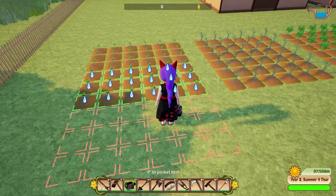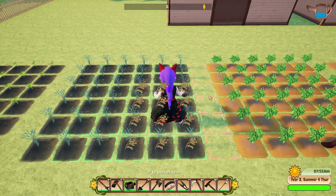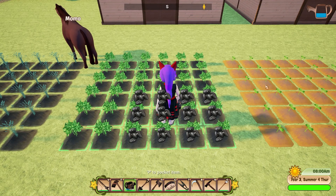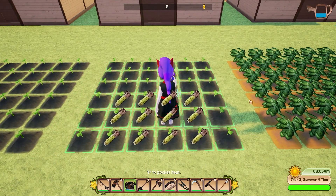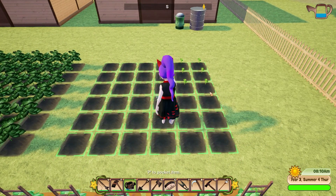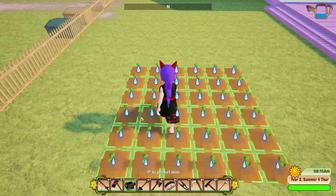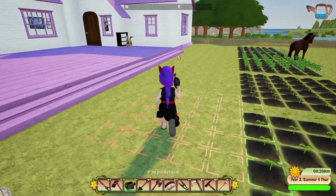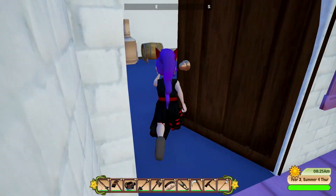I'll water the dragon fruit trees and the vanilla down there, and then go give them presents. Momo you're in the way! Watering these is definitely a lot easier. What are these - ah, raspberries! Okay, everything's looking pretty good over here.